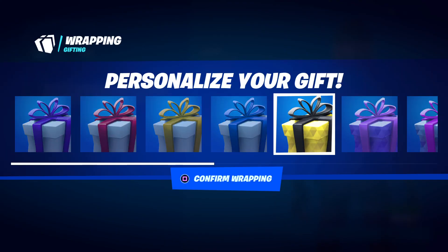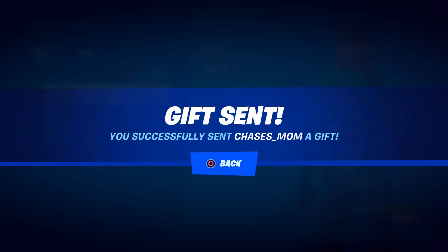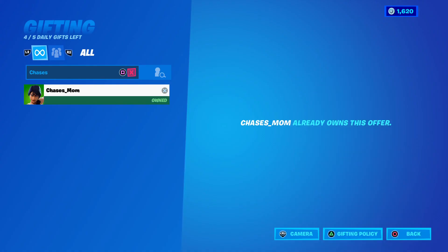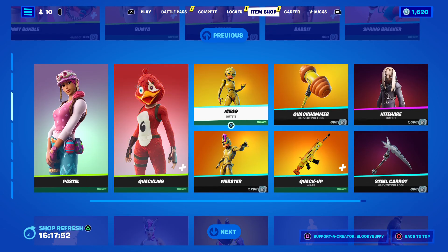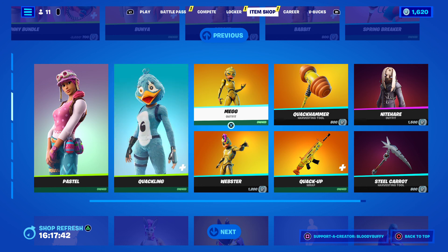We have a gift - this is just a daily gift because I feel generous over Easter. I will pick a winner from the code word. The code word is RABBIT! Put your code word, your Epic name, and it could be you. I'll see you tomorrow for the shop - have a great Thursday, take care, toodles!